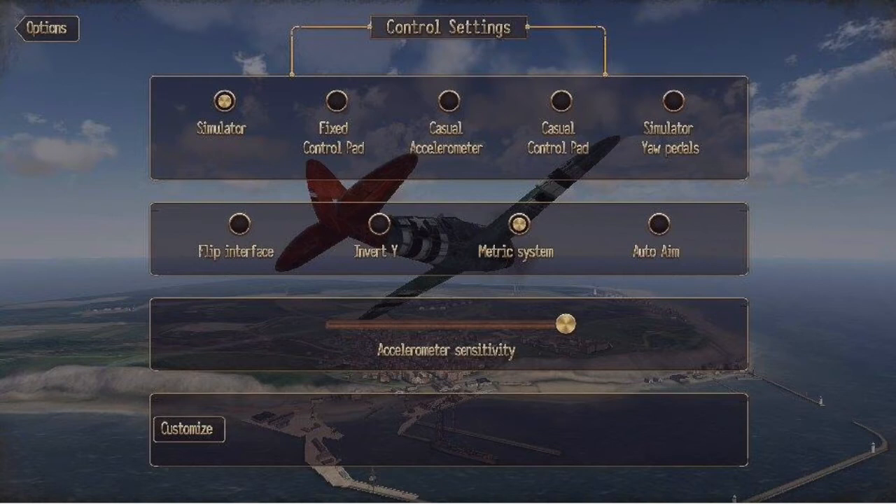You do aim with your plane, so the more sensitive it is, the harder it is to aim. Until you get good, you might want to back it off a little bit; as you get better, start maxing it out. The only thing left from here is to hit the Customize button in the lower left-hand corner.